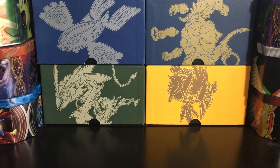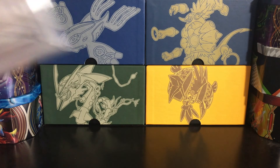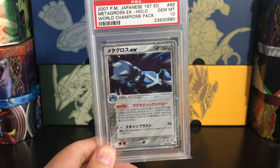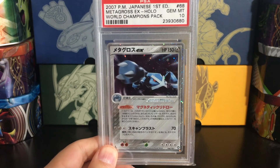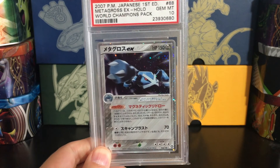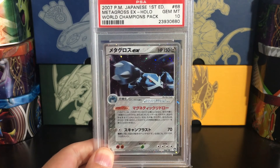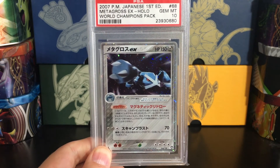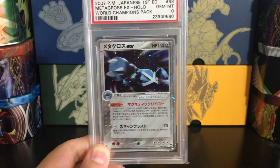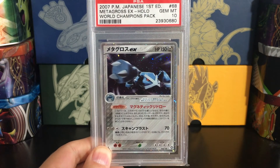Last but not least, the first EX card that I picked up from World Champions Pack: Metagross EX. Pretty interesting Metagross artwork — very well done with the sort of blurring of the arm or fist, whatever you'd call it with Metagross. It really gives you the sensation of movement there. Quite the EX card and quite the set.